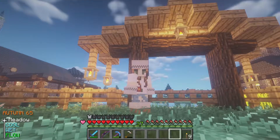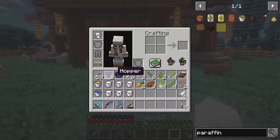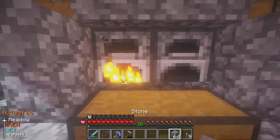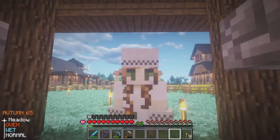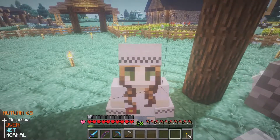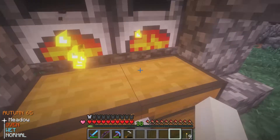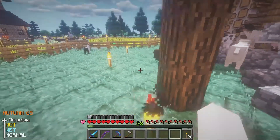We need to come over to our little super smelter. I made a few adjustments — I actually took out the hoppers because I want to be able to get all the experience. We're up to 38 now. I believe you only get the experience if you take the smelted item out of the furnace — let me know in the comments if you know the answer. I removed the hoppers and then started getting all the experience I needed.